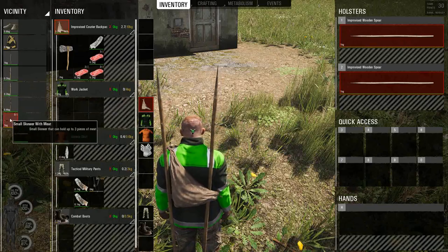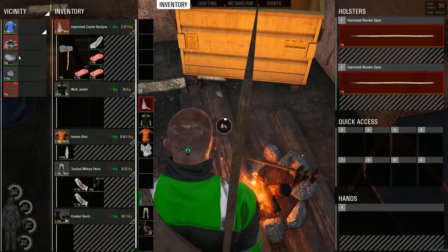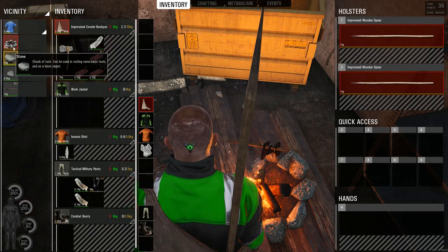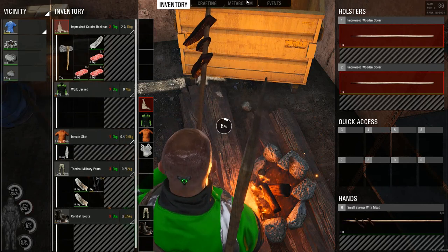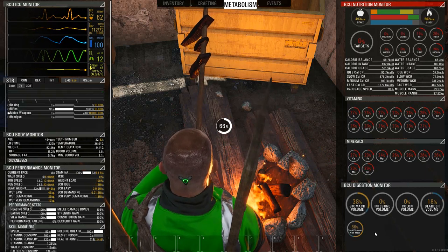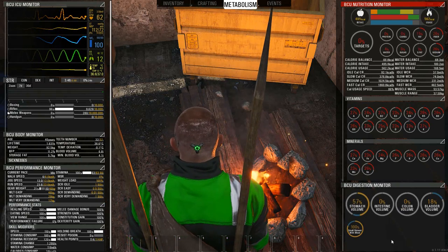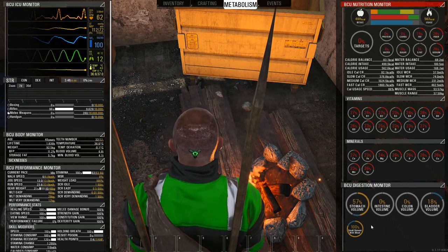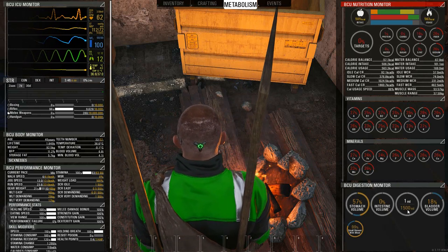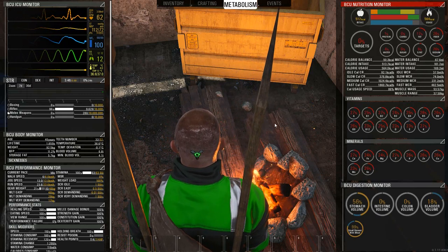Let's put our hatchet in there so we don't lose that, and we're going to take the kebab in our hand. Go to the fire ring, right click on it and select cook. Now we've got cooked meat — let's go ahead and eat it. You can see our stomach volume is filling up with the small skewer with meat. What you're going to see happen is stomach volume slowly ticks over to intestine volume as you digest it, and eventually to the colon. Liquids obviously won't go to the colon — they'll go to the bladder and you pee them out.